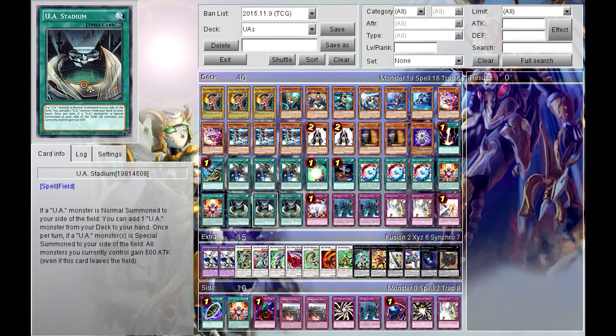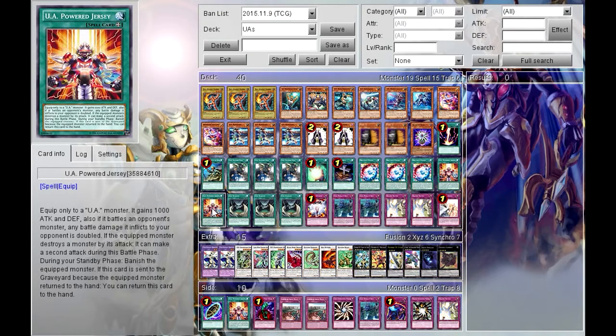Power Jersey is a card you equip to a UA monster — it gains 1000 ATK and DEF, any battle damage dealt to your opponent is doubled, and it can attack a second time in the battle phase. However, if the equipped monster returns to your hand during the standby phase, Power Jersey is banished. The secondary effect is that if this card is sent to the graveyard because a UA monster returned to your hand, you can add Power Jersey back to your hand.